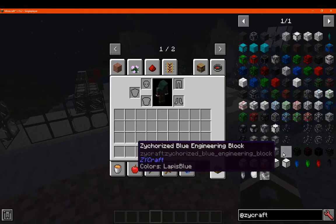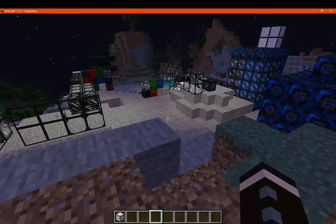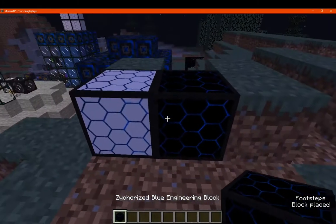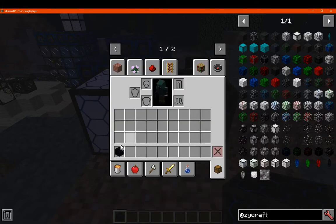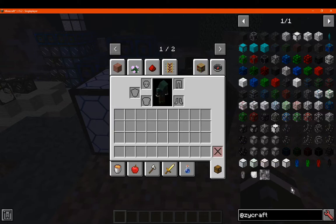The remaining blocks are the aluminized engineering blocks, which have a distinct industrial look. There's the zycorium version, the zycorized variant, and then a redstone-styled version that's the same but without any aluminium in the recipe.